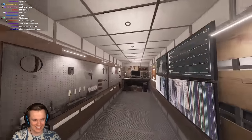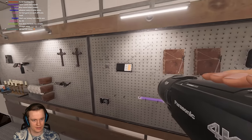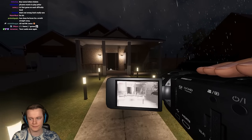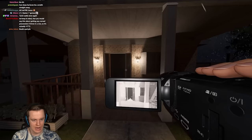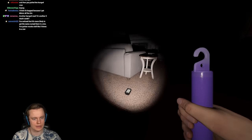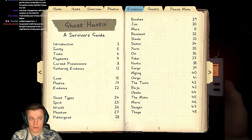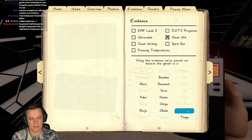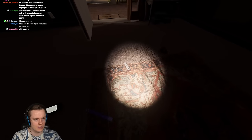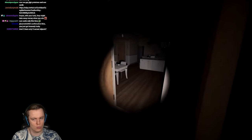We're going to have the tarot cards again, I guess. We have orbs - we get two pieces of evidence, which you do have to keep in mind that the Mimic is going to show three evidences as only two ghost evidences. Let's turn on the breaker. I'm going to leave that crucifix here because our sanity is going to be going down quite quickly.